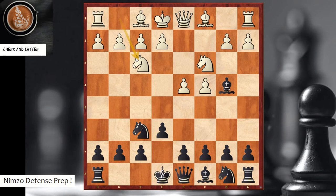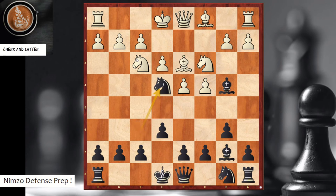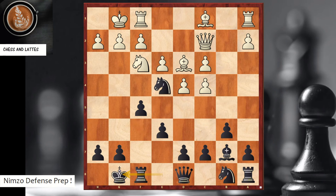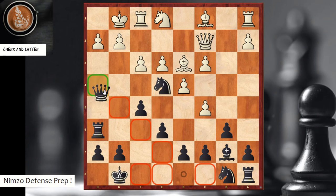Another line: white plays knight f3, b6, we put the knight on e4 — we don't take on c3 but play f5 to support the knight. Later we can do the rook lift and attack against the king. White plays queen c2, then c5, so we do rook f6 — the rook lift we've seen — followed by the rook coming into the attack. After f3 is played, the key move on move 12 is queen h4: a very strong attack against the white king.